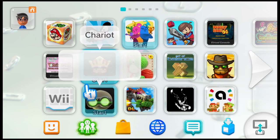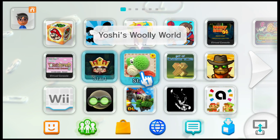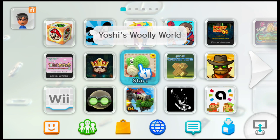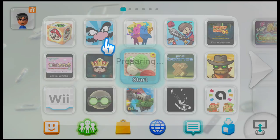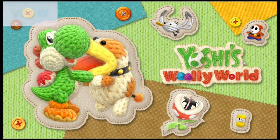Hey guys, what's up, this is David again, this is Brennan once more, and we're playing Yoshi's Woolly World on the Wii U because that just came out today, so that's the thing we're going to be doing. It's so soft and fuzzy, so freaking cute. This game is very beautiful.